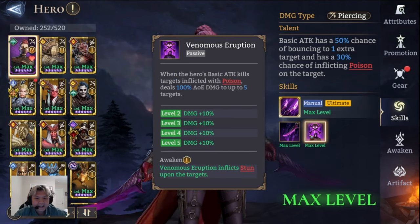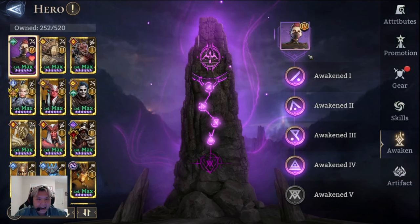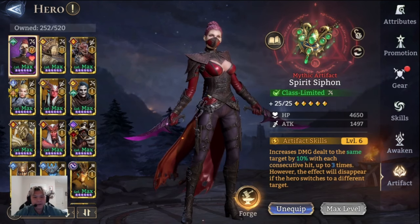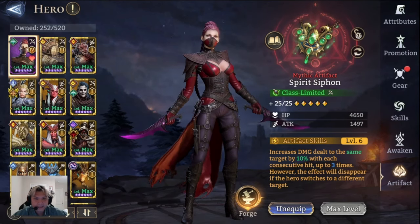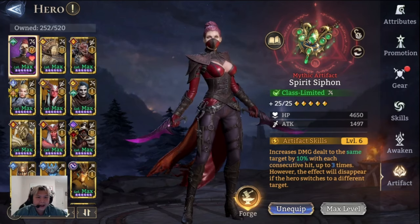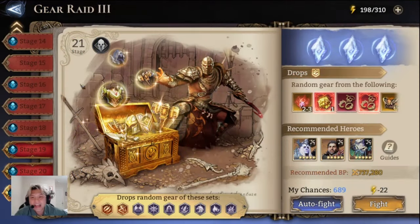She has all these bouncing skills landing consecutive hits — lots of good stuff happening. I have her at eight war currently; I used some soul stones on her. For the artifact, I'll be using my highest glass limited level here because it gives the most stats. I'm not sure what the best artifact is for her though, but we're gonna use this today.